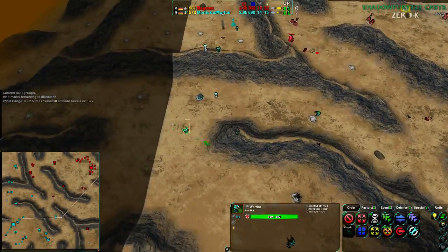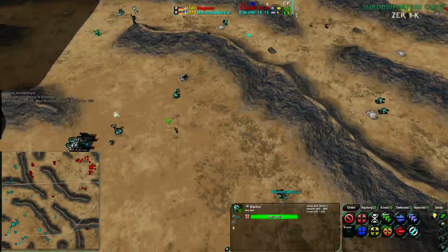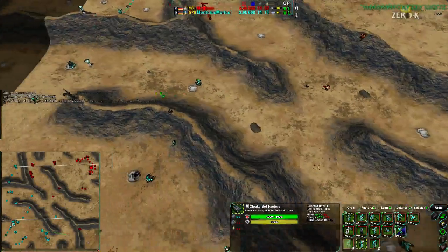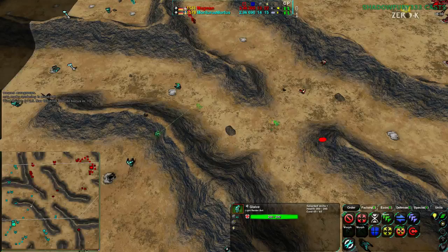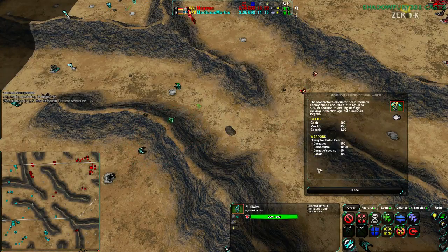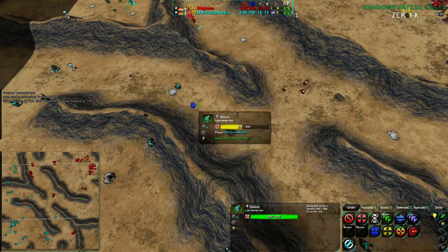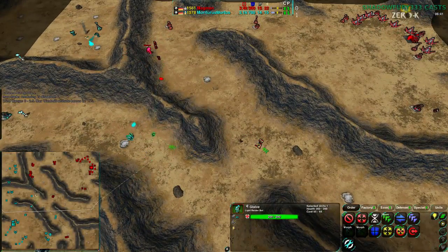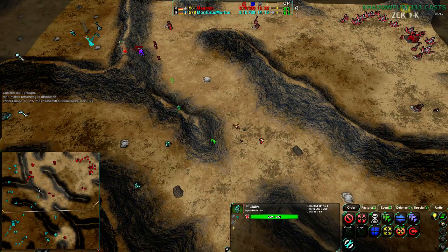I can totally see why Mortarus is setting up the Warriors the way they are. However, splitting them up is not proving to be the best strategy. Some Glaives are being sent forward to deal with Moderators, but Moderators have a 500 damage attack — the Glaives get one-shot. The upside is that they use up the Moderator's attack, meaning the Warriors can walk in while the Moderators are recharging.